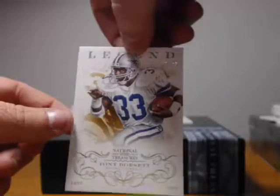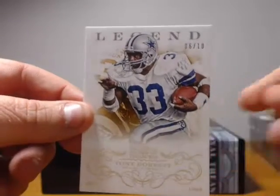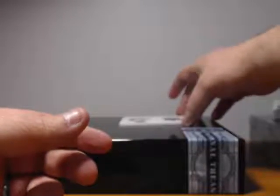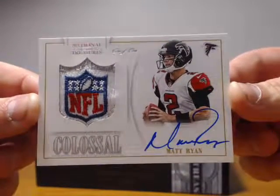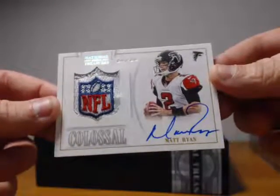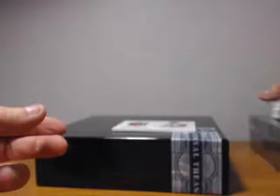We got a legend card numbered out of ten — Tony Dorsett, six of ten, for the Cowboys. And we got a one-of-one, the first one-of-one at breakaddict.com. Who could it be? Matt Ryan! Matt Ryan with two hits for the Falcons. It's a Peace Shoots box — NFL Shield, right there from the front of his jersey. Matt Ryan NFL Shield auto, one of one. Very nice card.